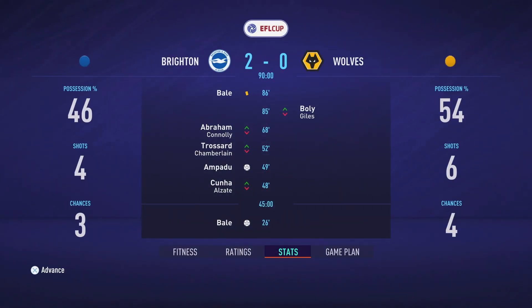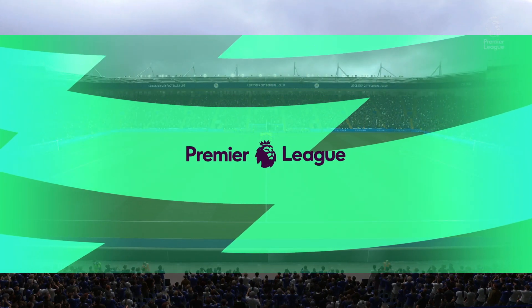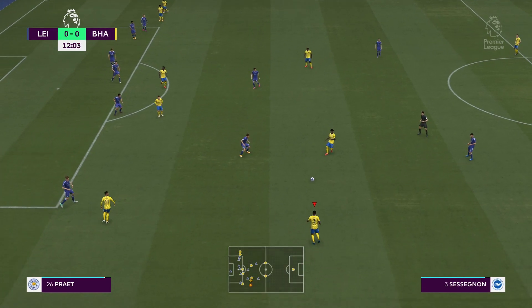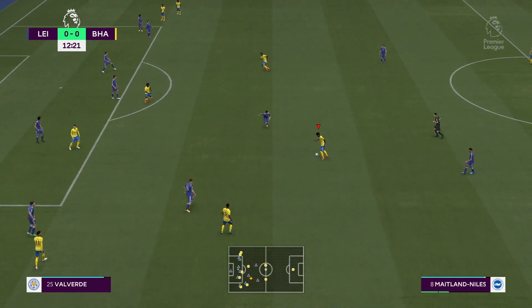Hey guys, Droughton5 here with episode number 37 of the Brighton career mode on FIFA 21. We're kicking this episode off with a 2-0 victory against Wolves in the EFL Cup, progressing through to the next round, and we then jump into some Premier League action, taking on Leicester at the King Power.